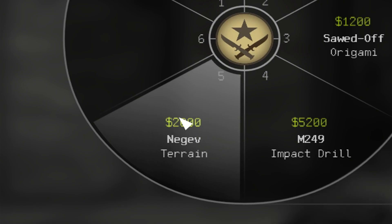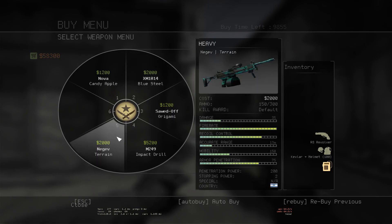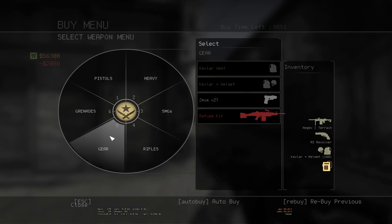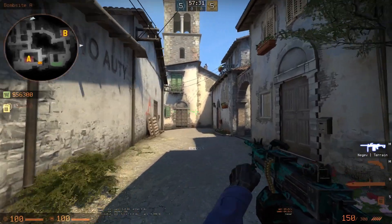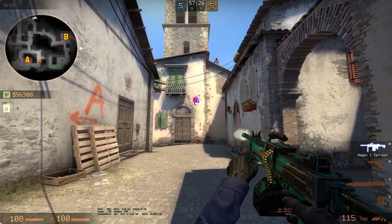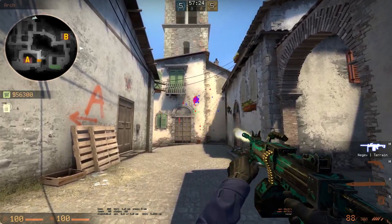The big change is once again for the Negev. The price of the Negev has been reduced to 2000 as a starting point to promote experimentation with the weapon. So I'm sure that there will be some experimentation, and they're definitely promoting that with this price point.